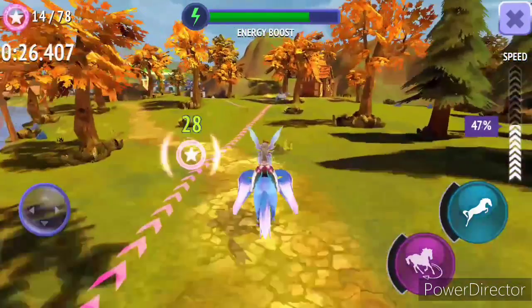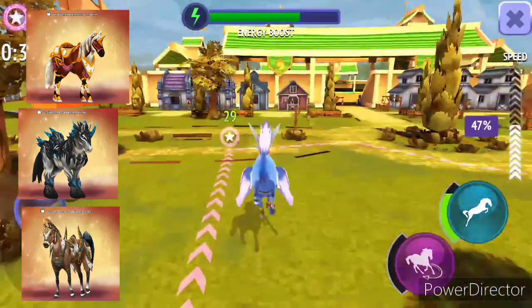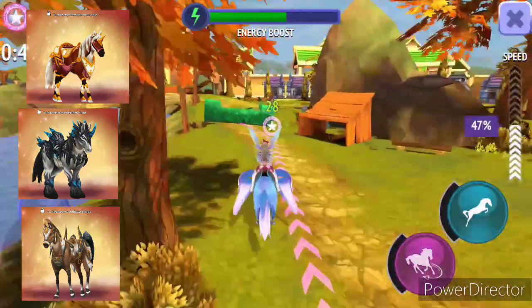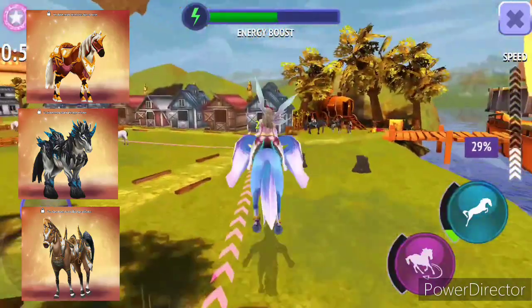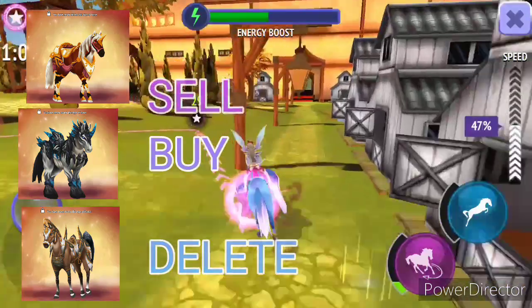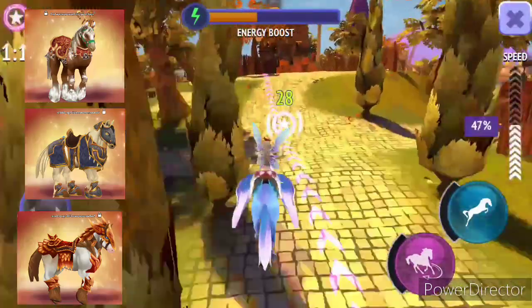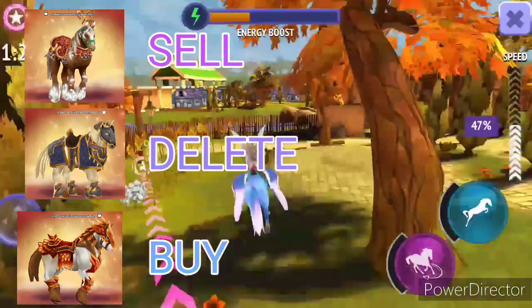Then we have Imperial Mustang, Lightning Clydesdale, and Thary Arabian. The Thary Arabian is the one with no mane — I like horses with manes, so that's going into the delete option. I'm going to buy the Lightning Clydesdale and sell the Imperial Mustang so I can buy it again later. Next is Jingle Clydesdale, Paladin Clydesdale, and Red Leaf Clydesdale: Red Leaf Clydesdale goes to buy, Jingle Clydesdale to sell, and Paladin Clydesdale to delete.